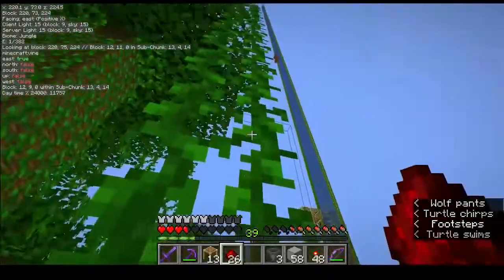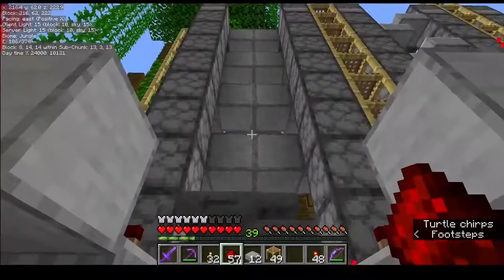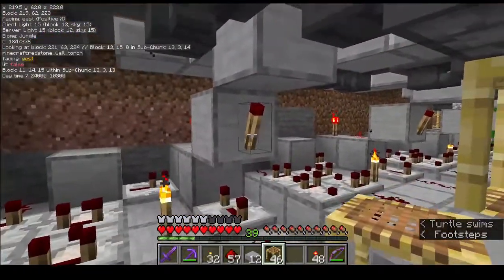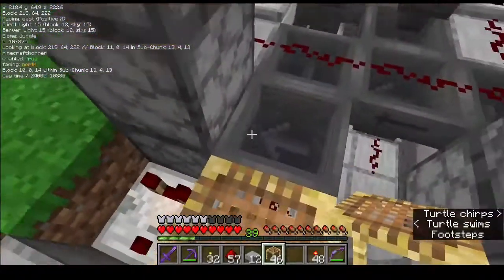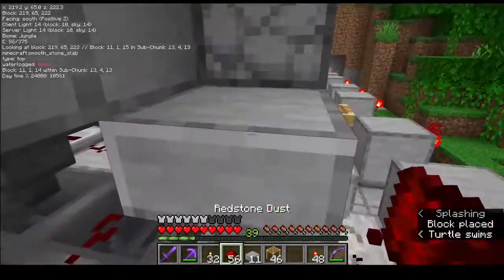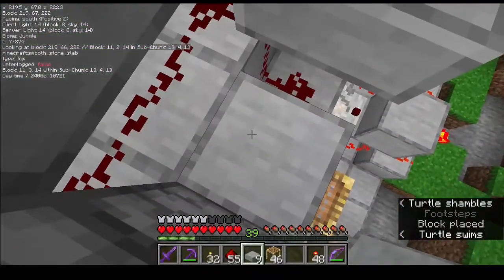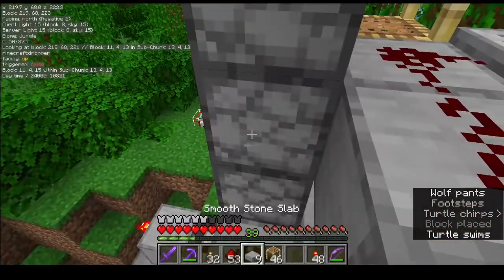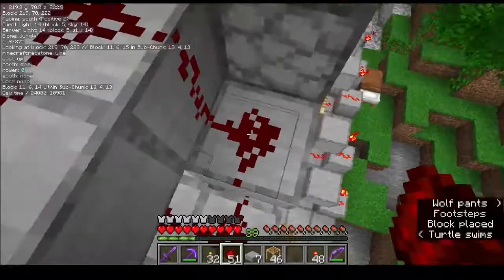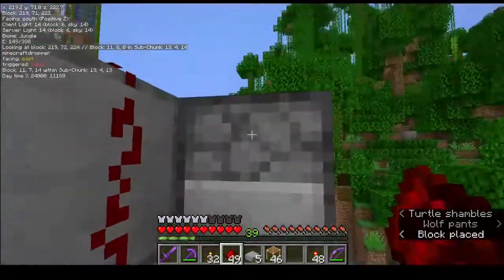Getting into a rhythm now. The next step is connecting all the wiring together so that the torch here powers everything up there — that's what Tango says. The way he does it is slightly different because he has it easier in creative. I truck-stack up here, place some redstone here and here, slab and slab, redstone, redstone, redstone, redstone, slab and slab, redstone — and I look up and I'm done. That's how we do it in survival.